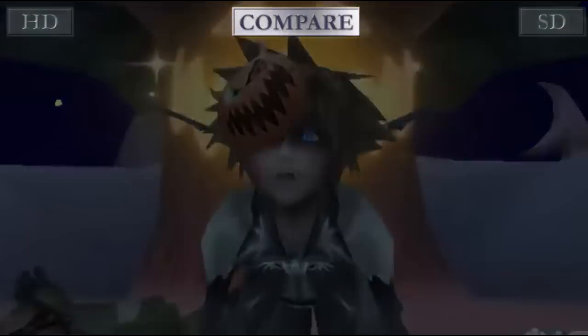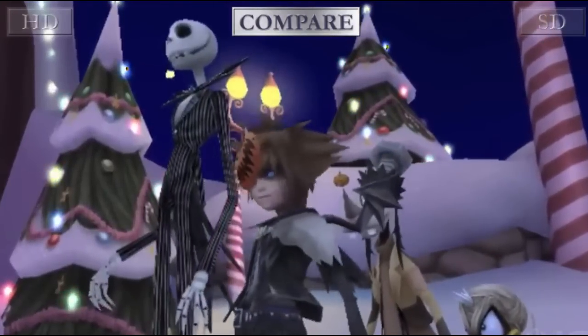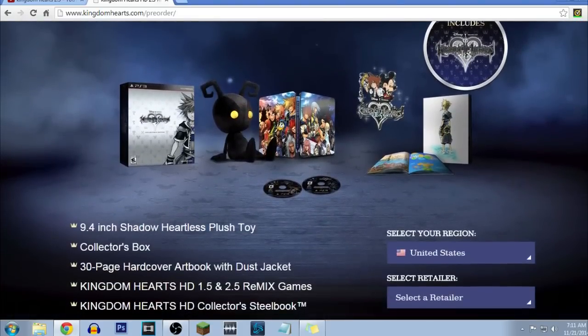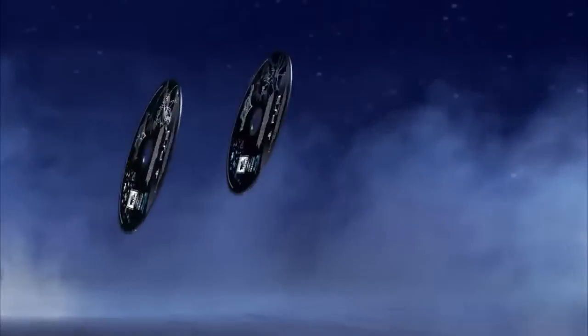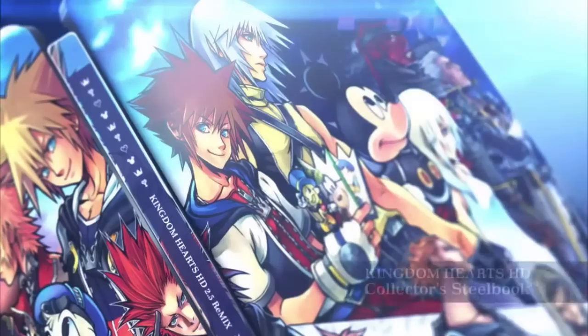You must first play Kingdom Hearts HD 1.5 Remix to fully understand the content of the storyline. The collector's edition will also be available, which includes a 9.4-inch Shadow Heartless plush, collector's box, 30-page art book, Kingdom Hearts 1.5 and 2.5 Remix, and a Kingdom Hearts collector's steelbook.